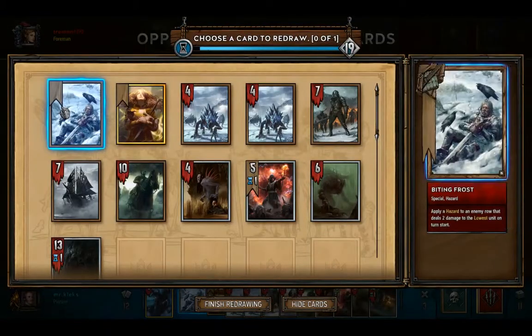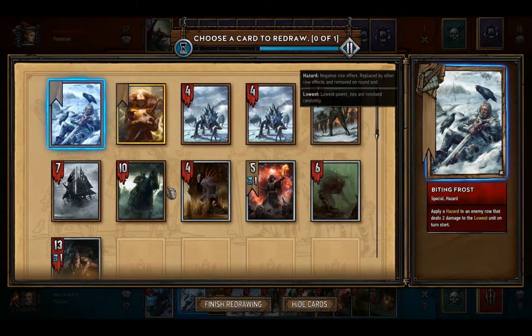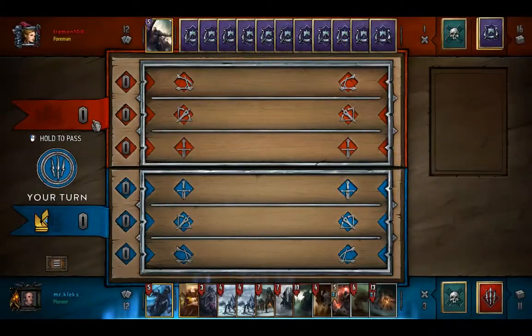This is the dreaded mulligan bug of Gwent, where the first or second card that you actually mulligan might return unfortunately in the later rounds.